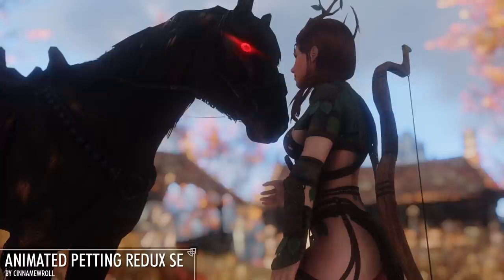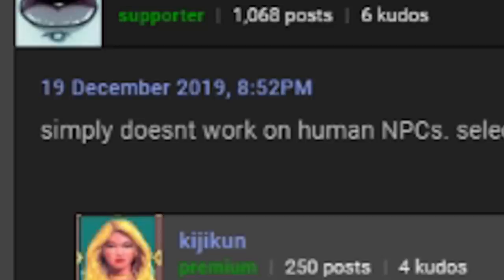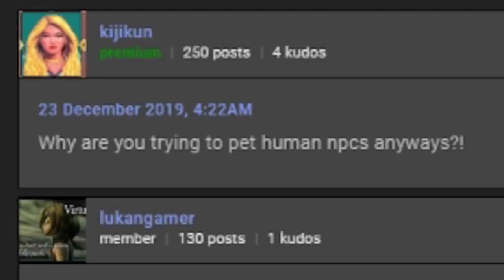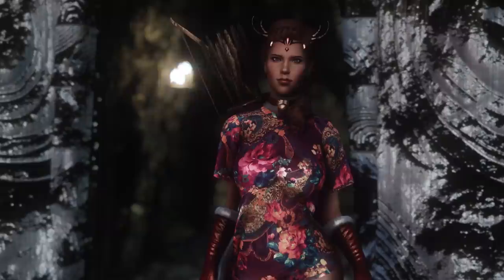Besides Dovah Bear, you can pet your mount, you can pet horses, and oddly enough you can pet human beings who have a solid relationship with you. Though it simply doesn't work on human NPCs — selecting the dialogue option merely ends the dialogue without effect. One commenter said: 'Head petting is life baka. I clicked this mod assuming it had it to be honest, so disappointed it doesn't. Creator made Marisai and others sad.'